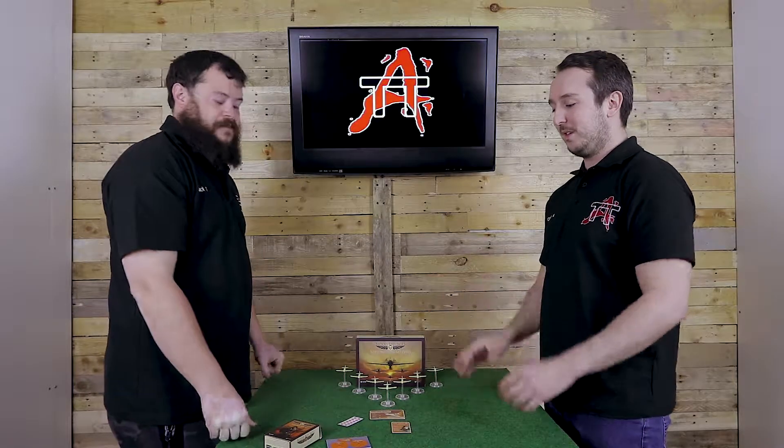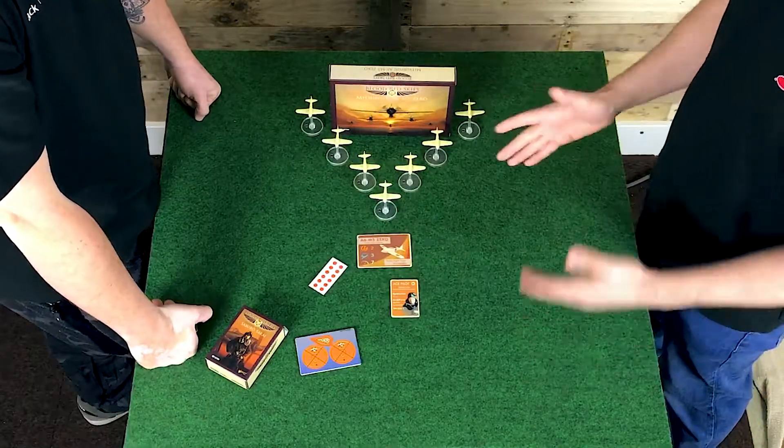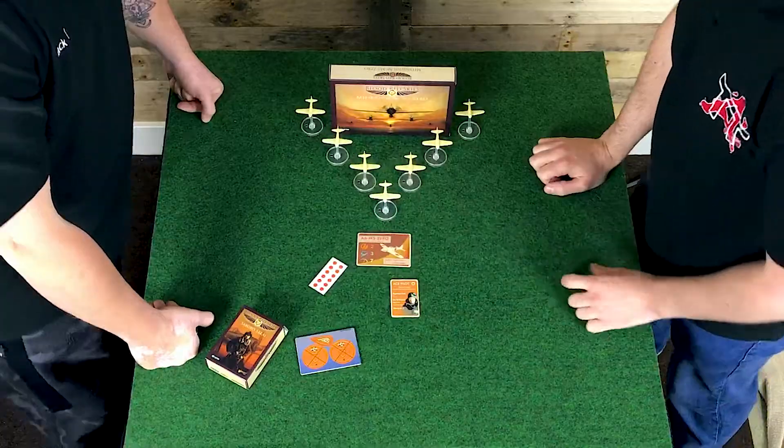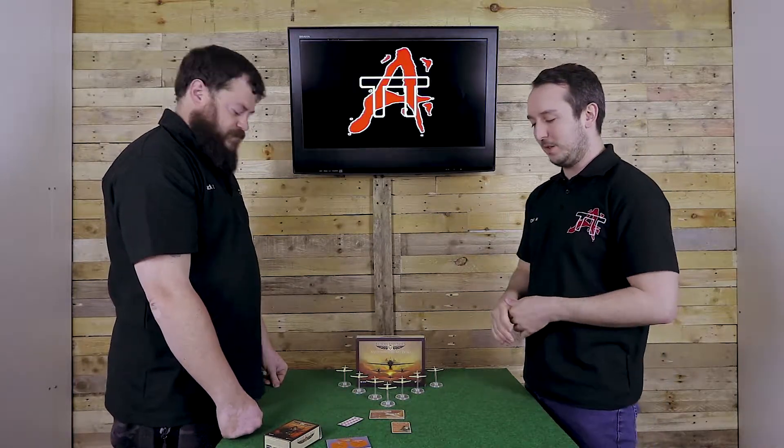Lovely maneuverability, so when you're putting it up against the Mustangs you've got a little bit of an edge. Seven movement seems pretty standard for everything other than the Mustangs. Tight turn is a great card — being able to make that movement at any point rather than at the end is really powerful in the games I've played. They do come with Vulnerable though, meaning anyone shooting at them is at plus one firepower, but that extra maneuverability and tight turn allows them to hopefully evade some of those shots.